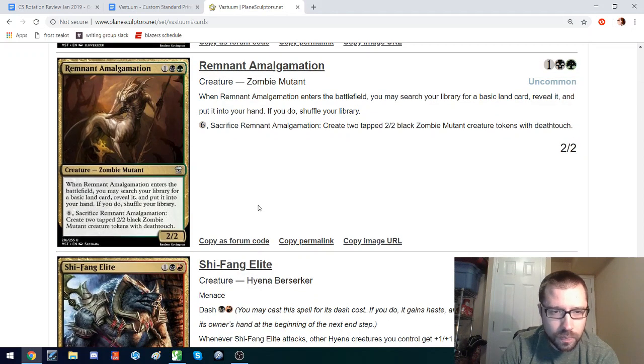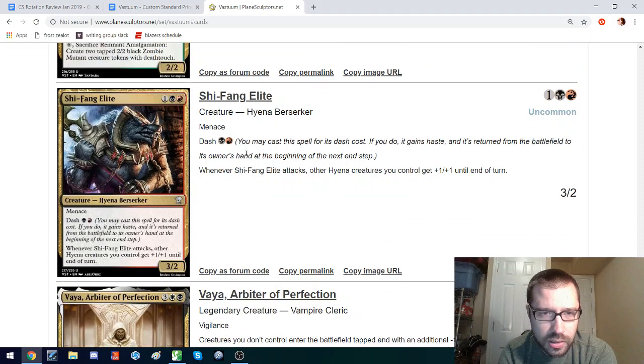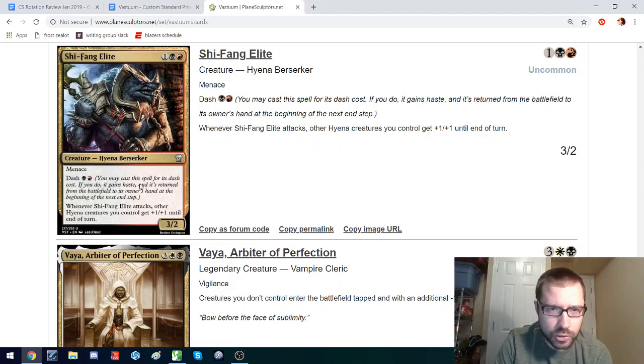Here's a Mutant: when it enters the battlefield, you get a basic land. And then you can pay 6 and sacrifice this to make 2 Zombie Mutants — that's a little more limited-focused than anything else, I think. Shifang Elite: if there's enough playable Hyenas in Custom Standard — and I know there are Hyenas from Janata, which would still be in Custom Standard if this were to rotate in — this gives some tribal support to Hyenas. I think Vlad Shi, the Pack Mother, also does that.